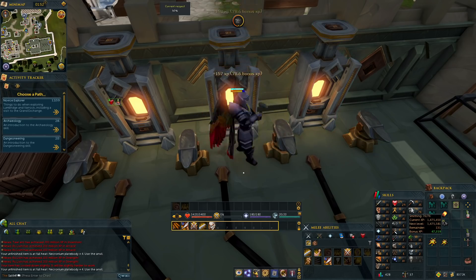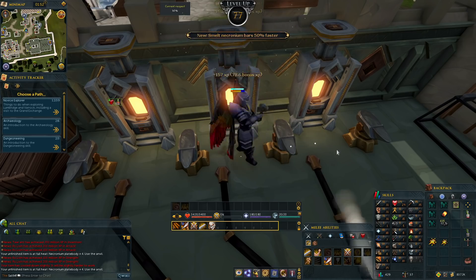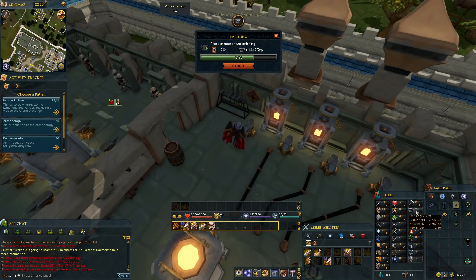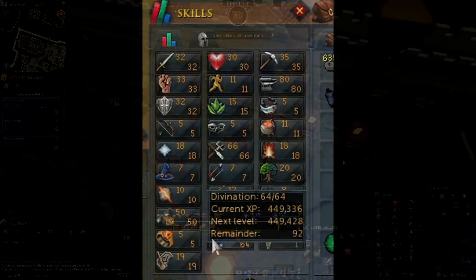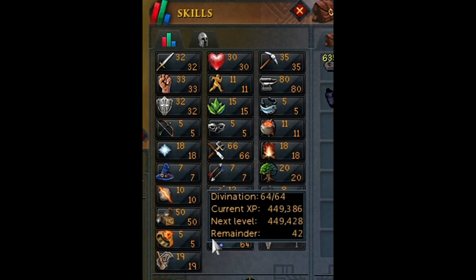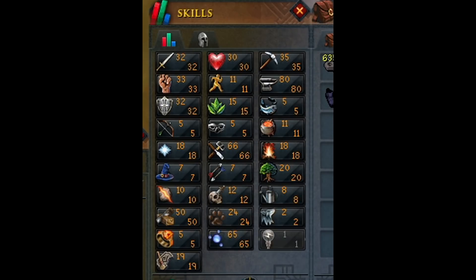I spent hours upon hours trying to maximize my XP gain, looking up tutorial videos and reading wiki guides. I even taught my wife how to play so I could shower while she got my smithing up for me. I had this game up for practically 14 hours of the day for two days. And you know what I got? Level 80 smithing. That's it. Like 65 or 66 in the other two. Two days of nonstop grinding from level 40 or so to level 80 in a single skill.